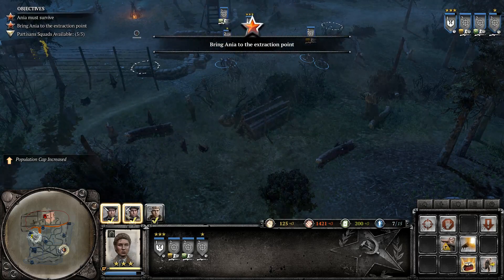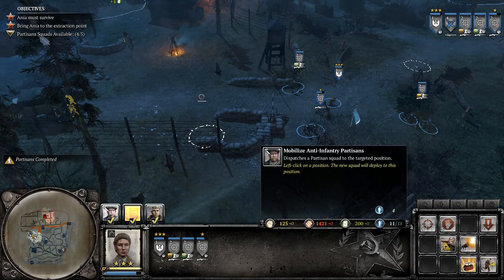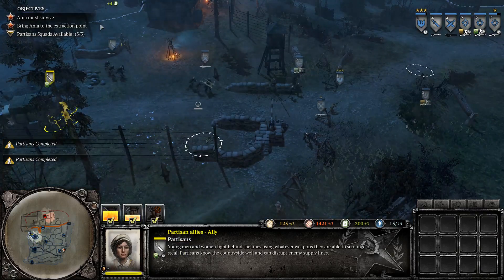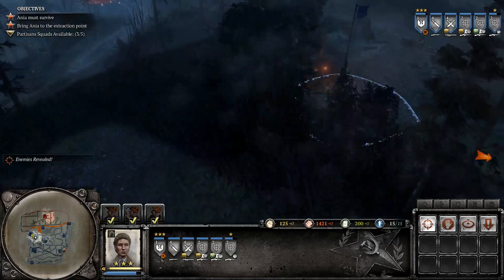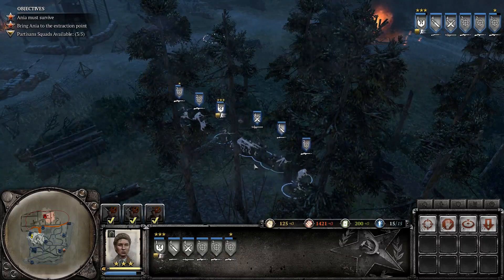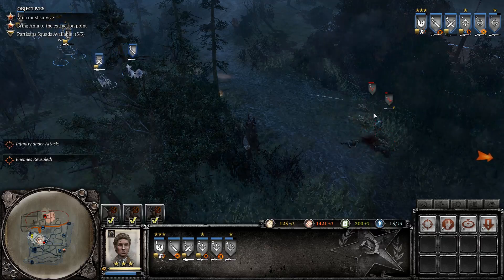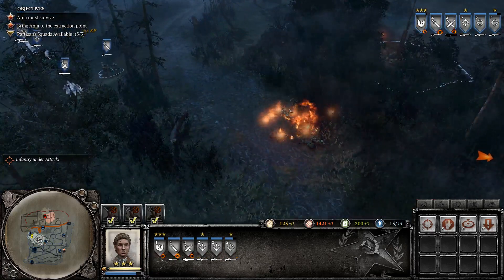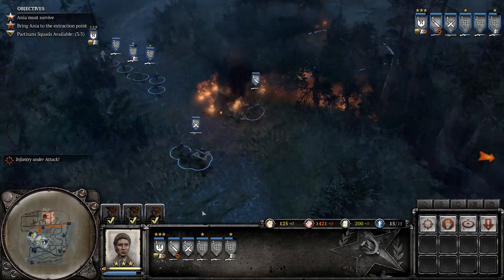Alright, where are we trying to make our way? Across the map. Let's see — anti-vehicle, anti-infantry — that should be plenty. Let's move to here. Moving as one huge group. Yeah, keep moving, we got this.